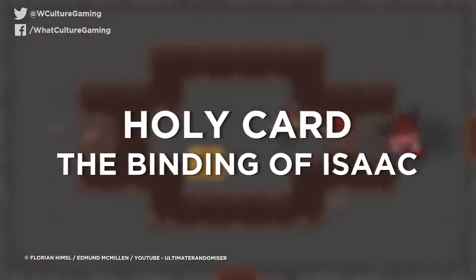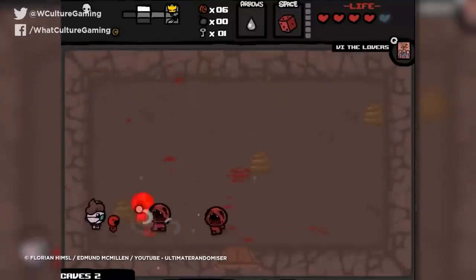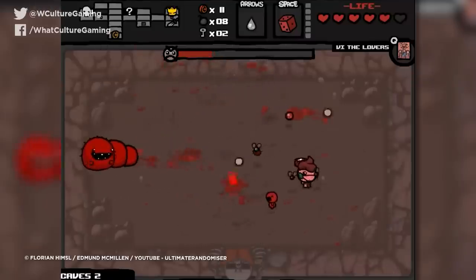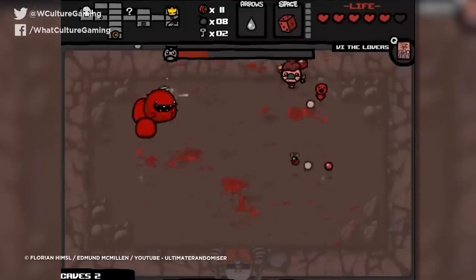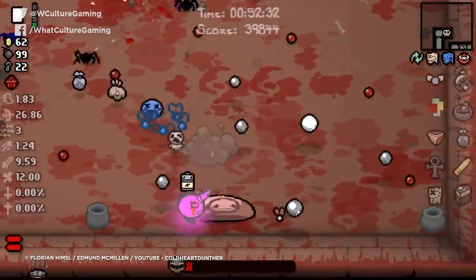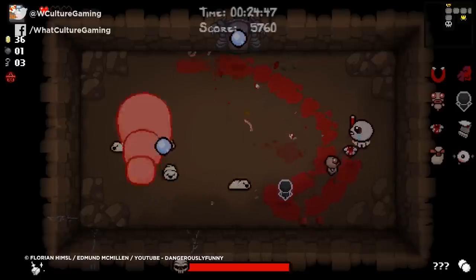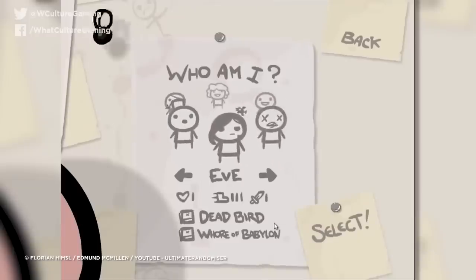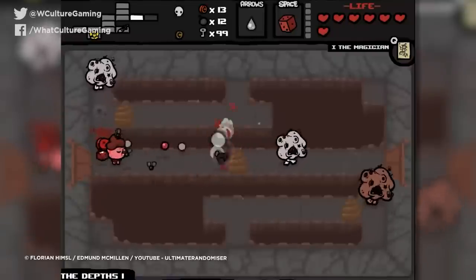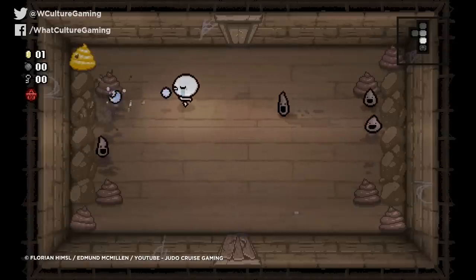Number 7: Holy Card – The Binding of Isaac. The Binding of Isaac is a devious and rather poop-centric roguelike that doesn't offer an easy ride at the best of times. The RNG factor means any given run can be made much easier or much harder depending on the power-ups the player finds. In one run you'll be flying and launching devastating eye lasers at everything, while the next you might be leaving toxic puddles on the floor for enemies to blunder into. Character choice has a huge impact too – some offer advantages like higher HP, while The Lost seems to have been designed as a hard mode in and of itself.